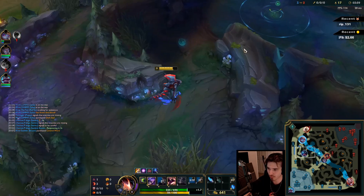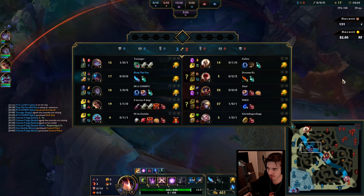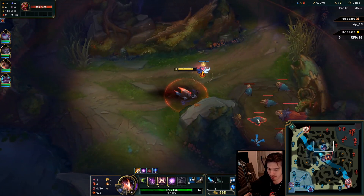Alright, let's go for the gank. I don't know if Viktor has Flash, and he's pretty close to his tower, but fortunately Rek'Sai can do some really creative gank paths.